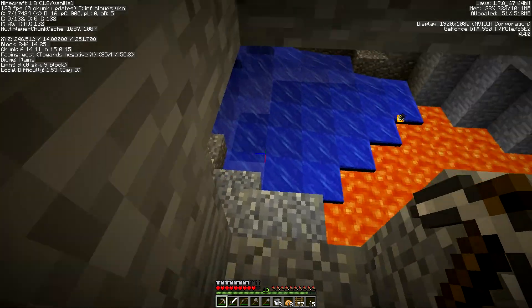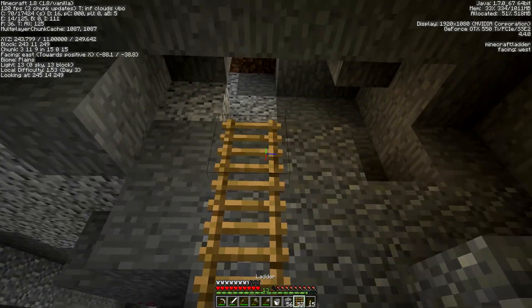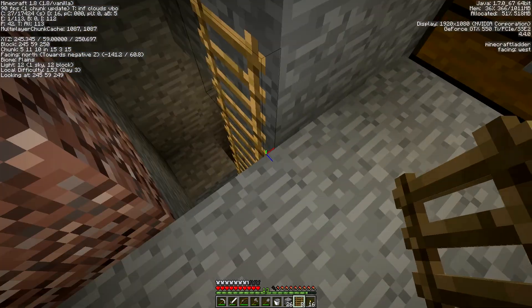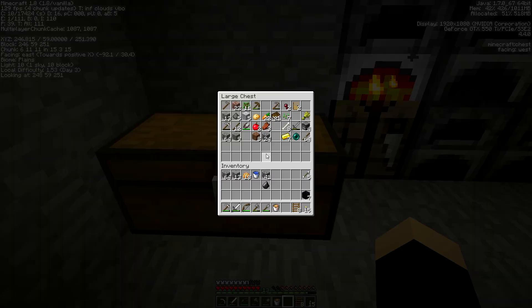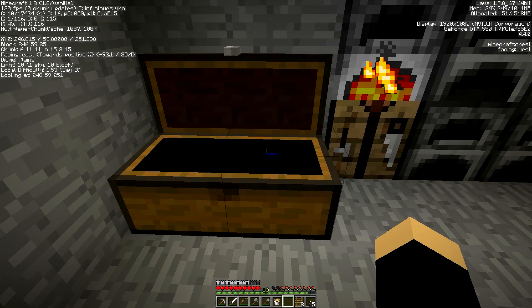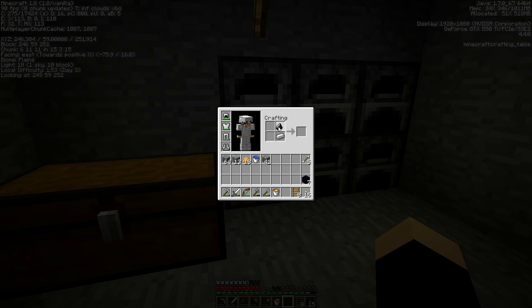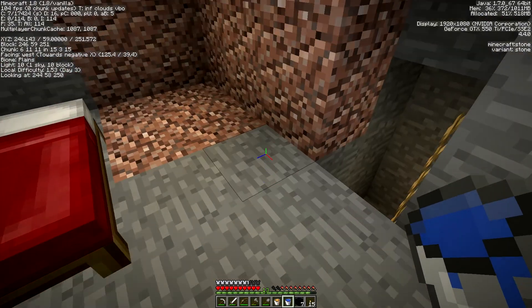We do have a shaft here that we can use, so let's go ahead and build ourselves a platform. We've built a ladder all the way up to the top of our base. We have a bucket of water, and now we just need a bucket of lava. I grabbed my obsidian, I have that right here. I also wanted to grab my flint, and I'm smelting the rest of my iron because I'm going to need flint and steel. This is, by the way, a shapeless recipe now, so you can move these wherever you want. There we go — I have flint and steel. I have some obsidian blocks, I have a water bucket.